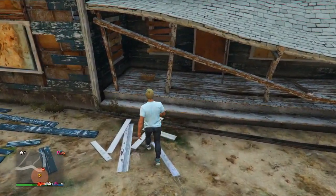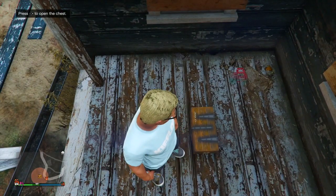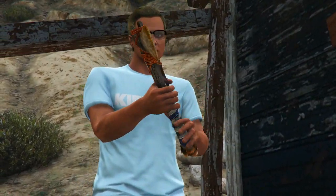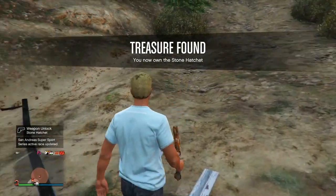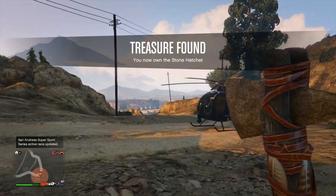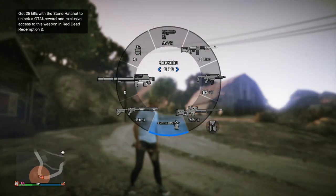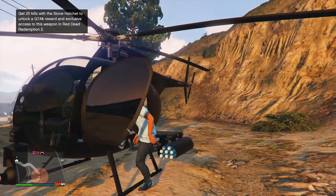Number eight: last Friday Rockstar released the Stone Hatchet, the latest lost relic treasure hunt in GTA Online. It turns out that if you unlock the hatchet for one character, it will automatically be unlocked for your other character too. So if you have a male and a female character and you unlock the hatchet on the male, it'll automatically be there on the female. Unfortunately you can't earn the extra $250,000 again since it's already been completed, but at least you don't have to redo the treasure hunt just to get the hatchet for both characters.